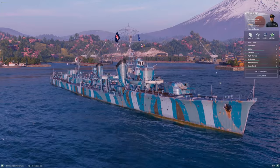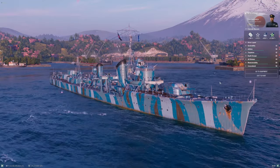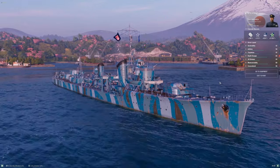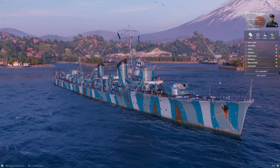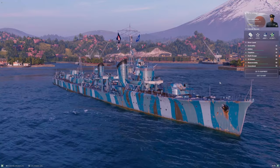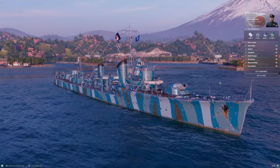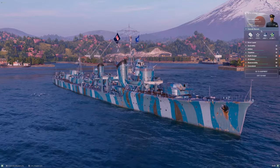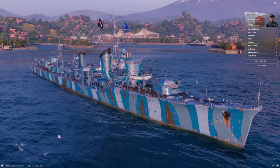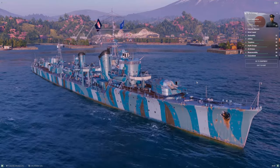If you got comfortable playing Kagero, Yugumo is more of the same. Here's the catch: Yugumo once only ever saw slightly better matchmaking because super ships didn't exist. When you played a tier 9 ship there was a maximum of one tier difference with opponents. That's no longer the case — the tier 11 super ships have seriously negatively impacted the viability and playability of a lot of tier 9 ships.